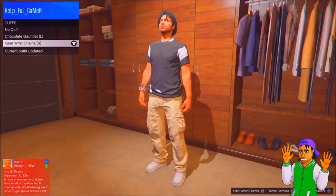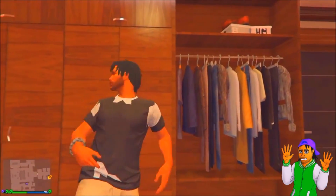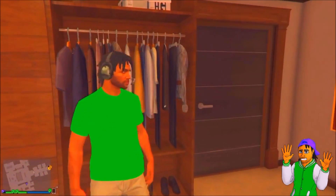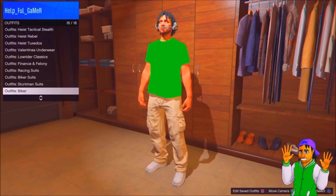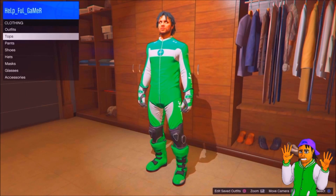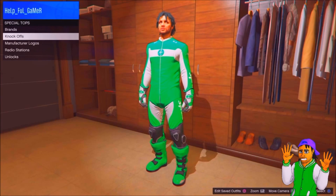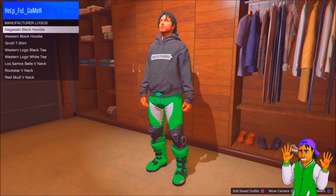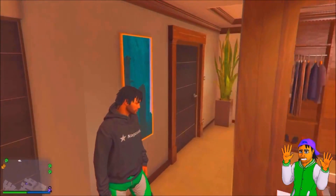Okay guys, the third glitch is how to get the biker pants after patch 1.36. All you want to do is purchase any biker suit that you want the pants from. After clicking on it, back out, go to Tops > Special Tops > Manufactured Logos — it says right under knockoffs. From there, select either the Nagasaki black hoodie or the Western black hoodie, and either one should give you the biker pants. You can make some cool modded outfits with this. That's it for the third glitch.